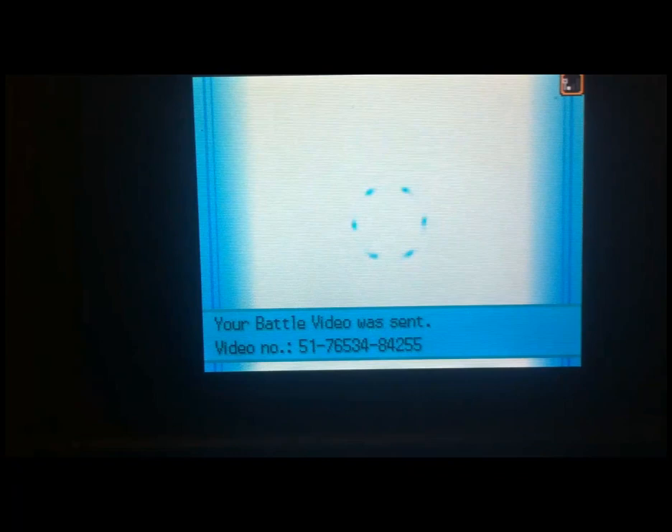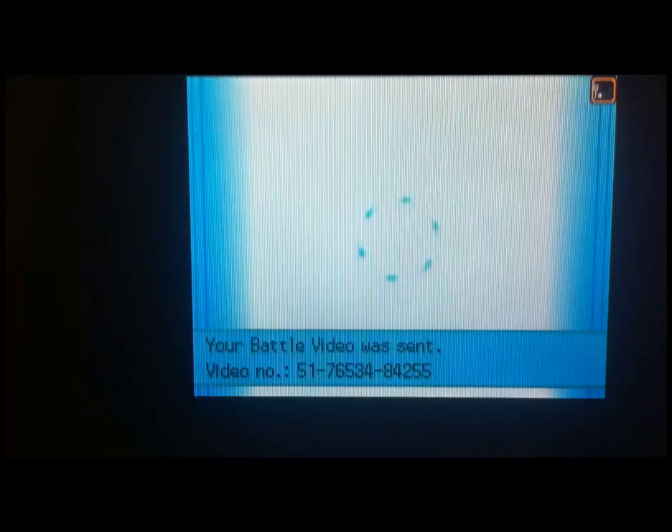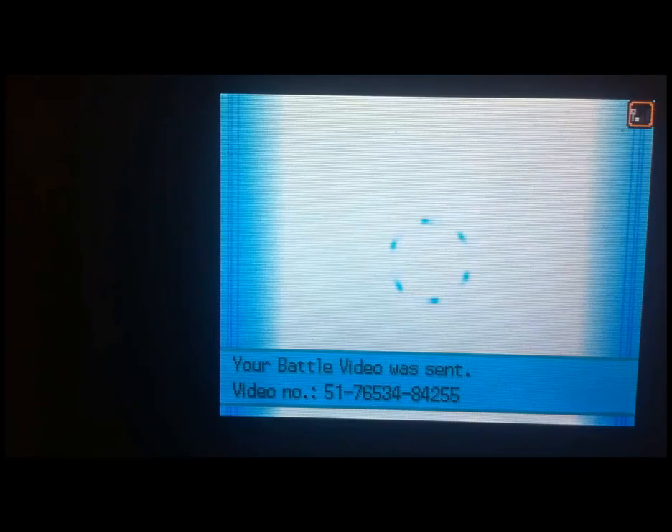Now what you need to do is take that number down — write it on a piece of paper. Then you can view it, anyone can view it. That is the number of your battle, so if you went and typed in that number you can see on my screen right now, you would be able to see the battle that I just uploaded.